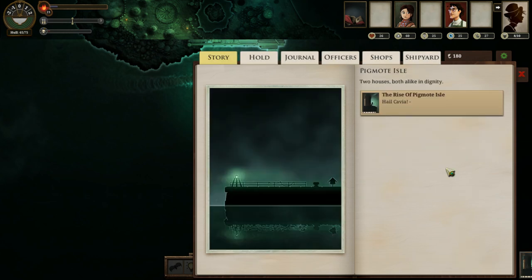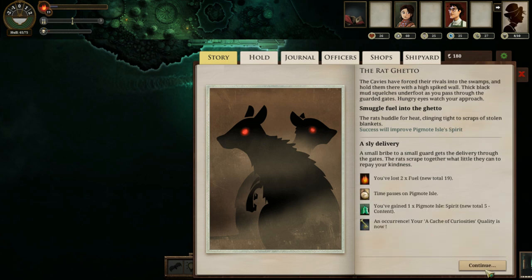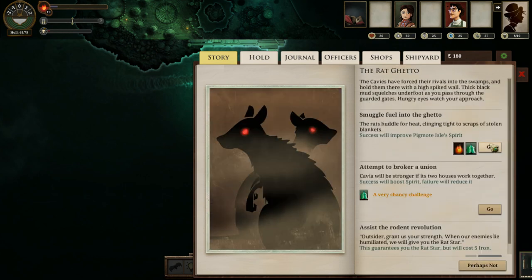Let's visit the rat ghetto. Smuggling fuel into the ghetto will improve Pigmote Isle's spirit, which is actually pretty solid. And if you get high enough spirit, you can broker a union. They gave me 10 fuel to work with, so I can actually do this right now. Making a union between the two would be pretty solid — let's go ahead and give them some fuel. We get a cache of curiosities, which is lovely. And now we're at 40% chance.